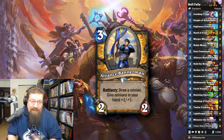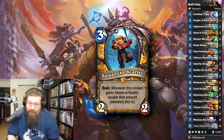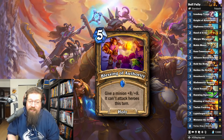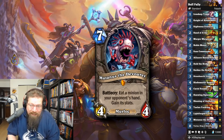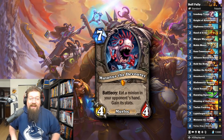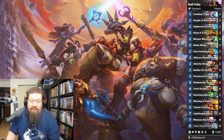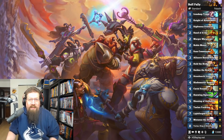You have Alliance Bannermen to hand buff and get everything going, and the new legendary Sid in the Scarlet, which can get absolutely giant and out of control, especially if you hit it with a Blessing of Authority. There's a Mutinous in there — probably not standard — but you can eat a combo piece or just play a giant Mutinous. You have Varian in there for card draw. There are a lot of new cards in this deck, it's performing very well at high legend. It's a more mid-range fun deck.